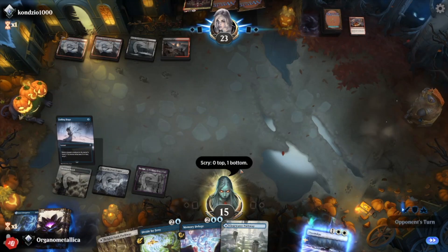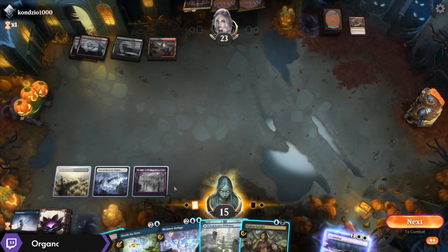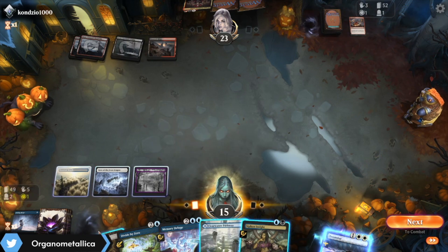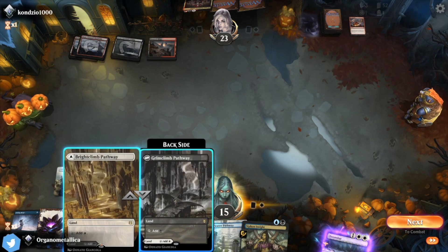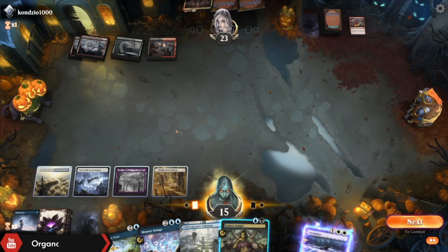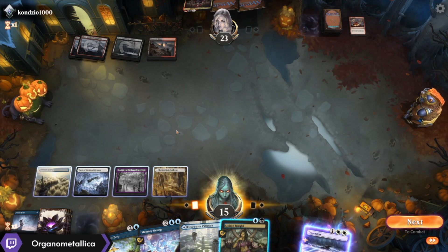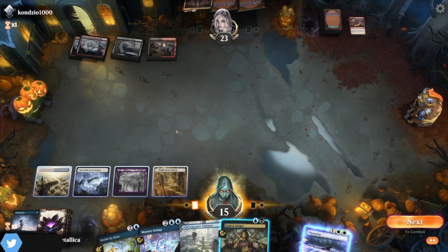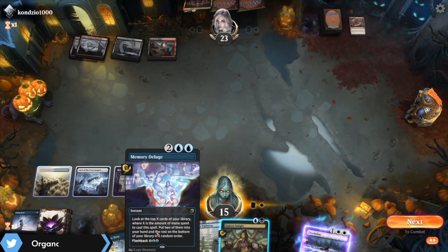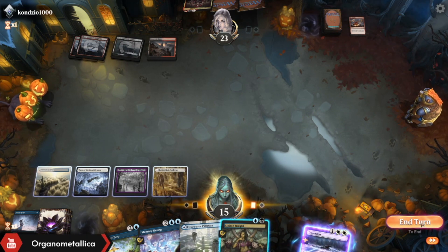The cards in hand are actually good enough that I don't think I want to Faithful Mend them away just yet. Second Siphon Insight — interesting. I potentially grab removal spells with that, so that is a real draw. But for the time being, the Brightclimb Pathway — I should have gone Clearwater Pathway. Like they're almost certainly going to give me something to foretell at the very least, but I did technically give up the ability to Memory Deluge, which is fine.